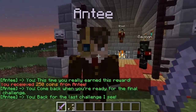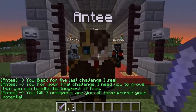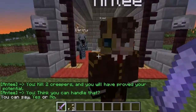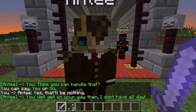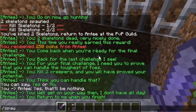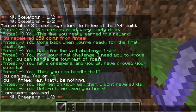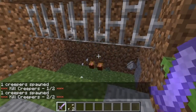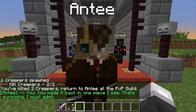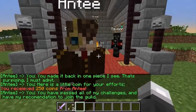Then we'll come back for our final challenge. The final one is going to be to kill a couple of creepers. You'll see just like before it counts the creepers. When we've completed it, we return back to him and he is going to give us a reward and then direct us to the next part of the quest. In this case we need to talk to the guild master.